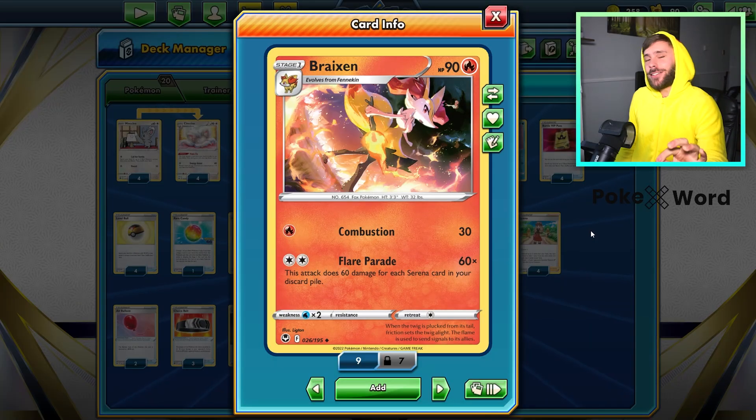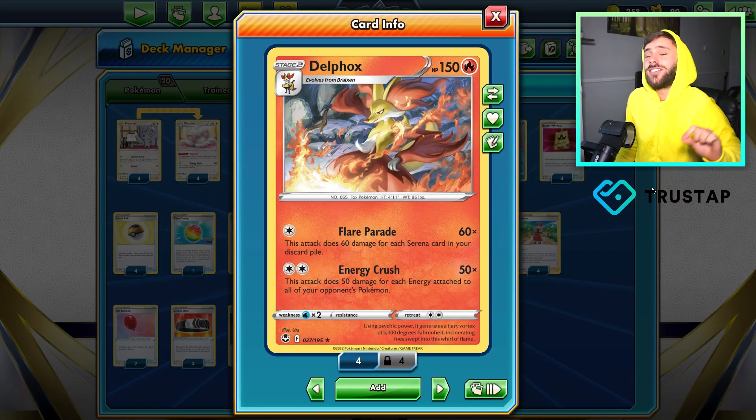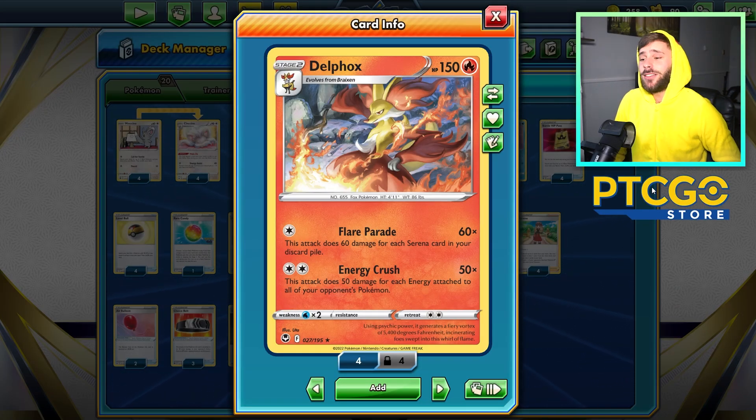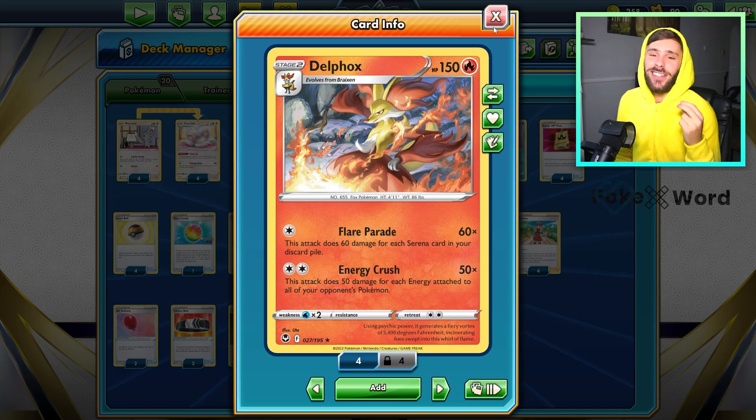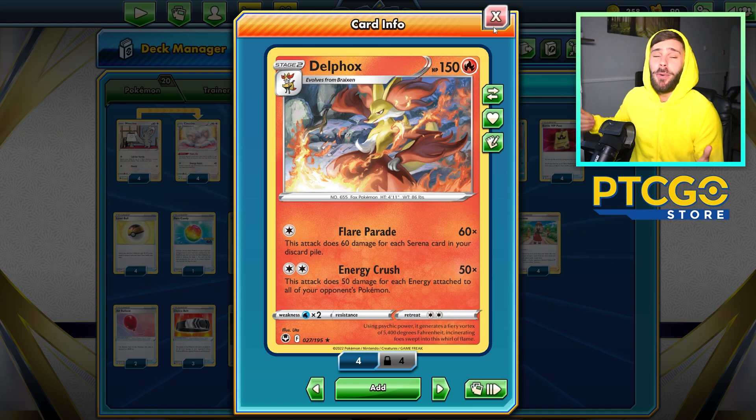So what are we playing today? We're going to be looking at Braixen solo. We're not going to throw this in a Zoroark deck. We're going to try and make it all about Braixen and the new Delphox, because Delphox has exactly the same attack as Braixen but for one colourless less energy — Flare Parade, 60 damage for each Serena in your discard pile. But what's really cool is Delphox has another attack: Energy Crush for two colourless energy, 50 damage for each energy attached to all of your opponent's Pokemon, which is perfect for Arceus matchups. It's really cool to have a Stage 2 with the same attack as the Stage 1, where you evolve to the Stage 2 keeping that attack plus something extra — a great way to make Stage 2s more viable.